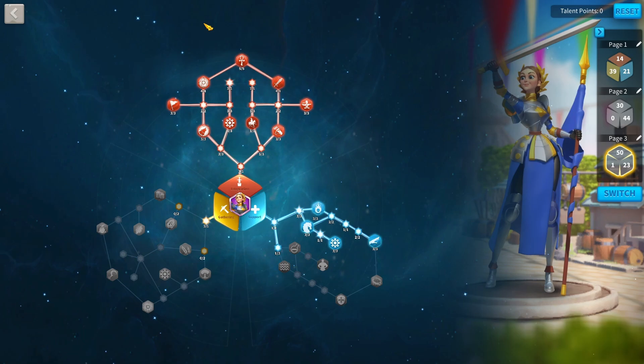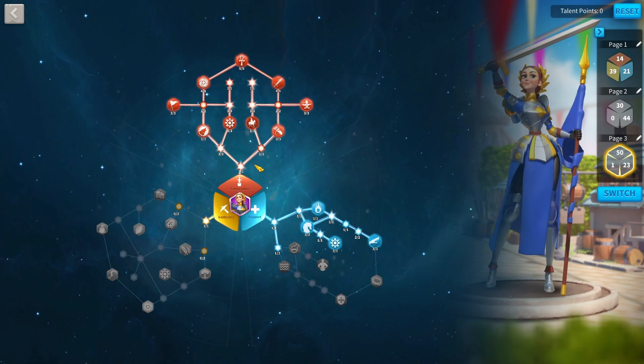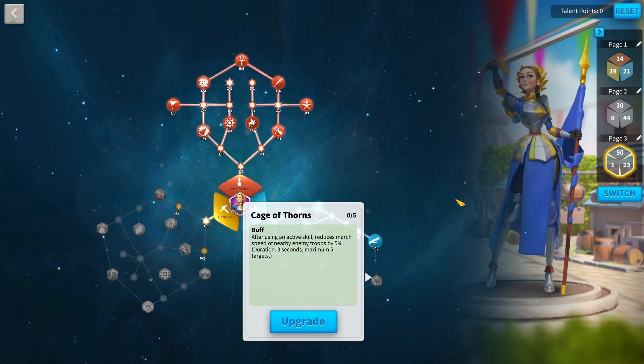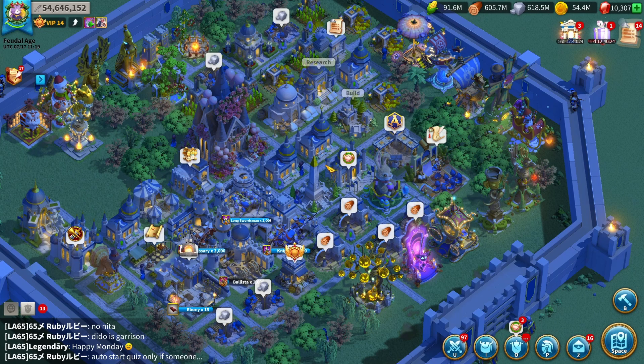The second option goes all-in on the integration tree, dropping some skill damage reduction since you lose access to the deeper support tree. Even with extra points, the only difference is you get Loose Formation. With Ares Blessing you take 10% less severely wounded units, but overall I think you'll take more Sev Wounds with this build compared to the Support Tree build. Everything here is fairly decent for Siege units, especially since you still get Expert Design. But personally I prefer the Support Tree build.